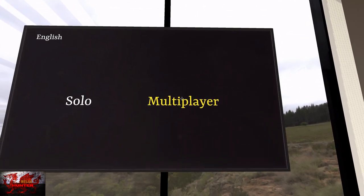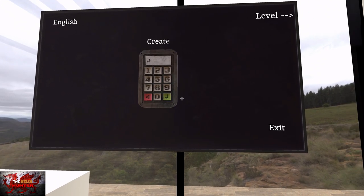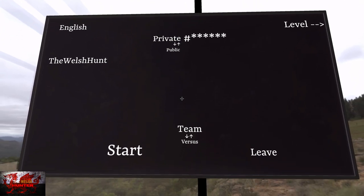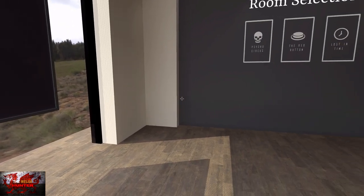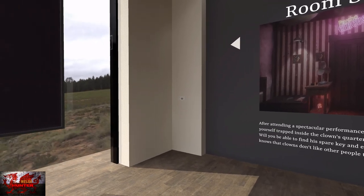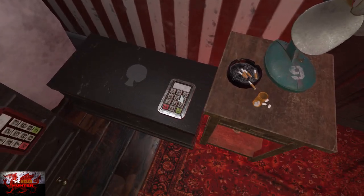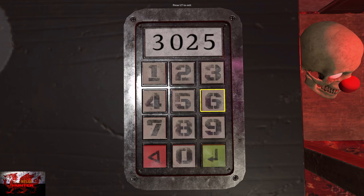Turn all the way around with the right stick and choose multiplayer. We need to get an achievement for completing one multiplayer match. With this key code, go on up to create, and then press the right trigger in order to choose stuff. Make sure it's set to private at the top — you won't be pressing the A button at all, it's usually the right trigger. Go to the right, room selection, Psycho Circus, and turn to the left on the TV and press start. Immediately, bottom left, keypad — the first keypad code is 3025.